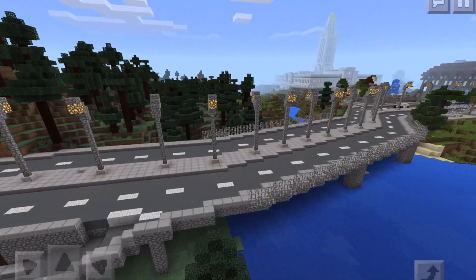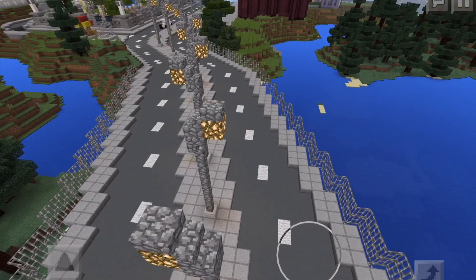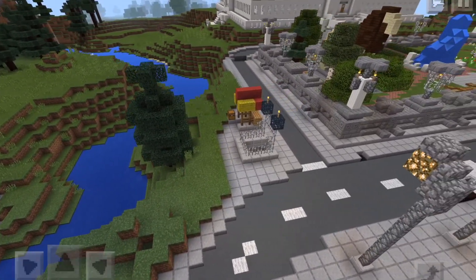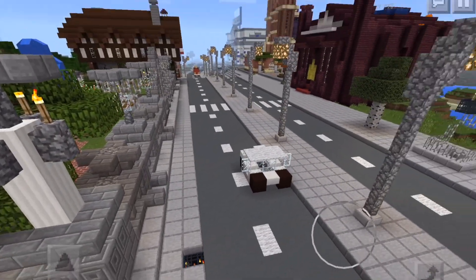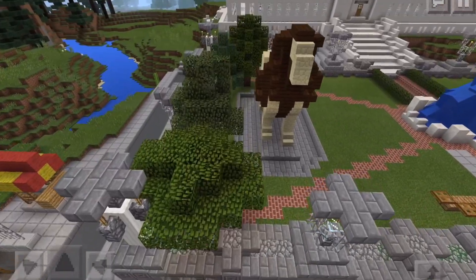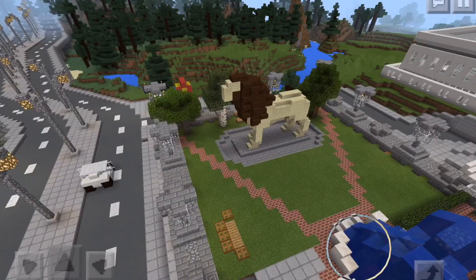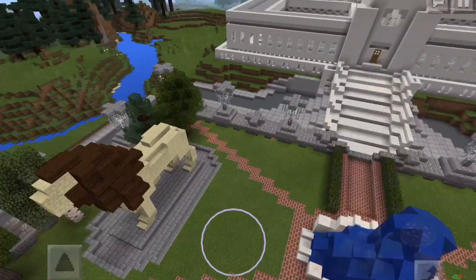Here is our main thoroughfare for the city with some nice street lights. As we keep going down we get right to the city square center. Down here is actually an entrance to our subway — we might take a look at that if we have time. Here is our city square; I think we built this around episode 11. We built this whole city square area.